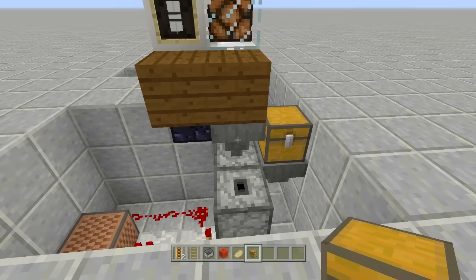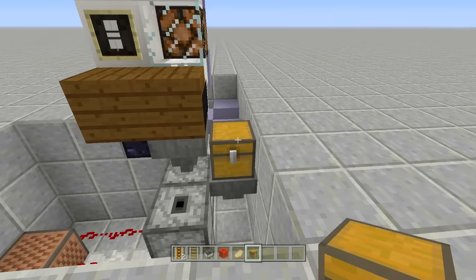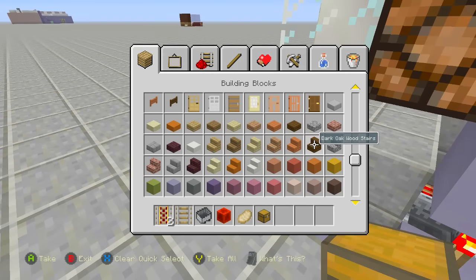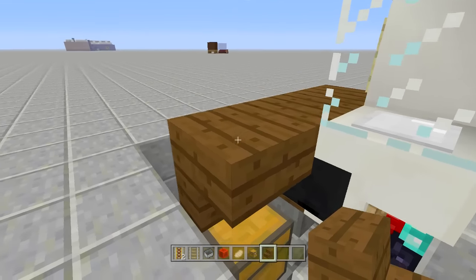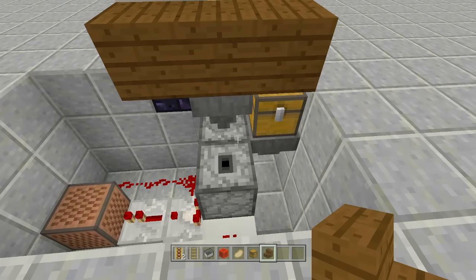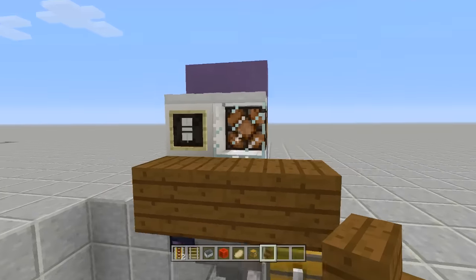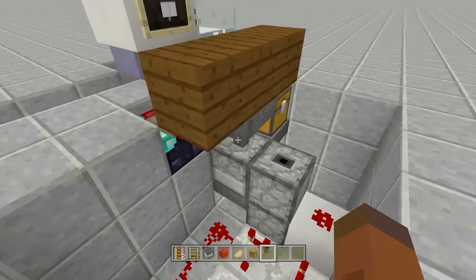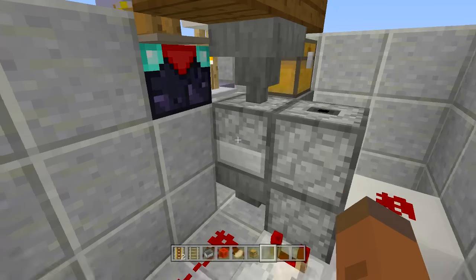Check the wood chest periodically in case someone uses your microwave frequently. Then right above the chest, place a staircase in the same color as your countertop upside down — this allows the chest to still open. If you use a full block the chest won't open. This also allows maintenance access to the hopper in case someone throws in a non-smeltable item.